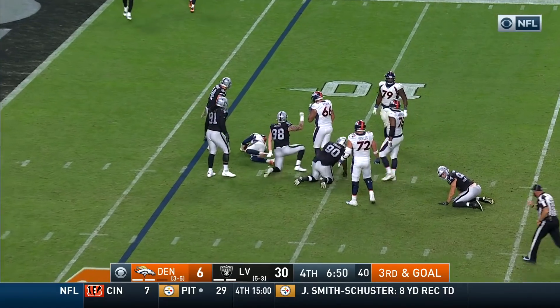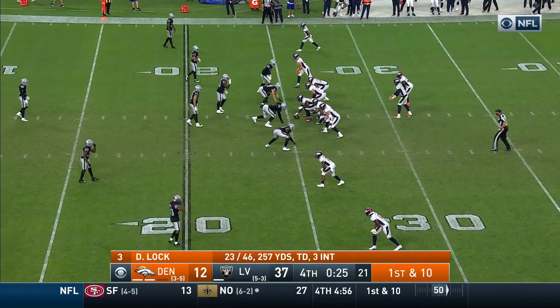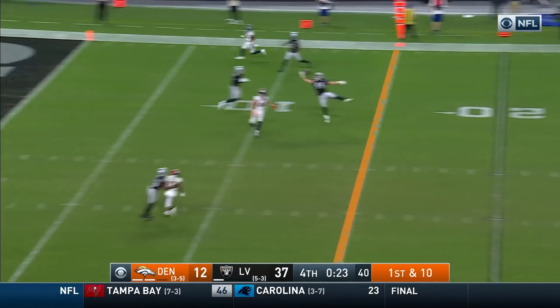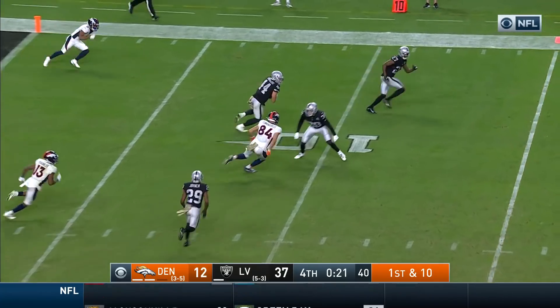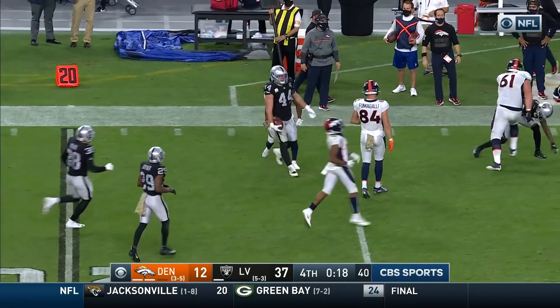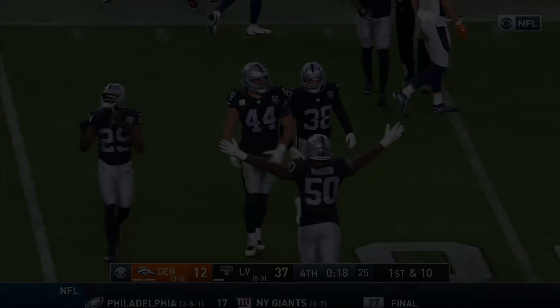Locke slips away, almost lost the ball, and brought down there by Crosby. Last time these two teams played, the Raiders won 40-32 — a lot of points in a shootout. Oh my goodness, another interception — Kwiatkowski got a one-hander, pulls it down. His second career interception; he's a five-year veteran and a first-year Raider.